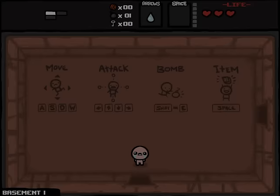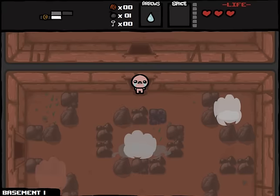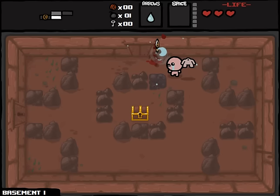You can see the controls here — we use the arrow keys to shoot, E to use a bomb (which we only have one of right now), and space for an item. By entering this room I have started my Let's Play. This is actually the first time I have played Isaac — this is going to be as blind as blind gets.